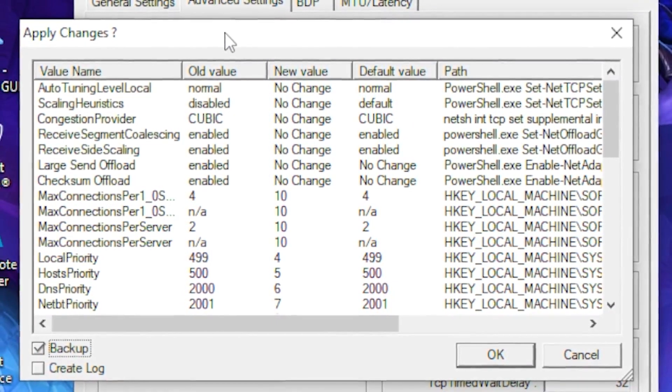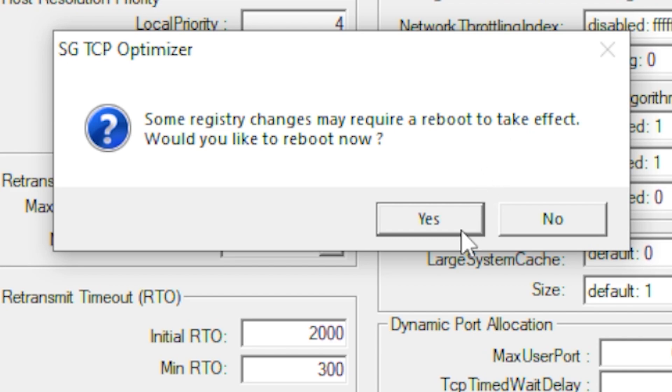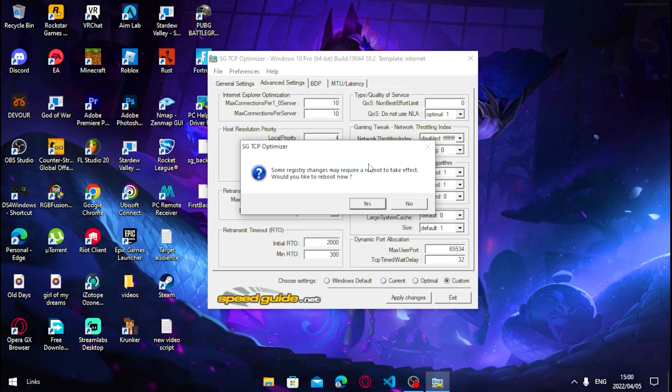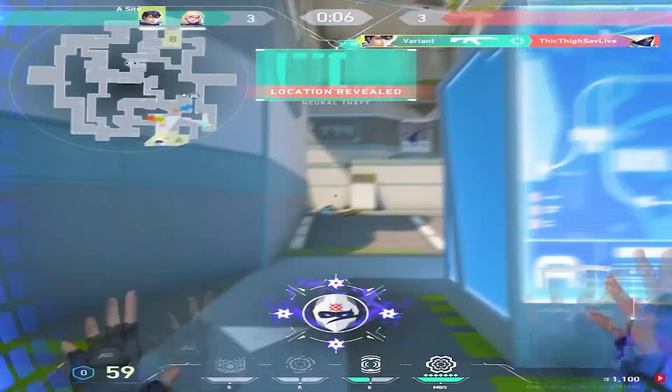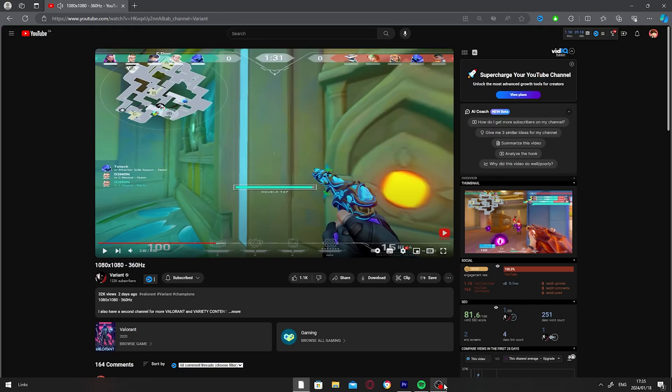A small box will come up — you can click the backup box just in case anything happens to your PC, but nothing will happen. Click OK and then OK again. That was the video — if you're having problems with your low-end PC or are interested in boosting your FPS, subscribe to this channel for more content. Thanks for watching, I'll see you in the next video.